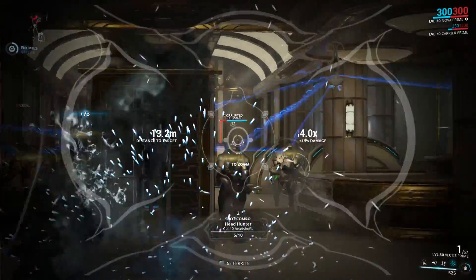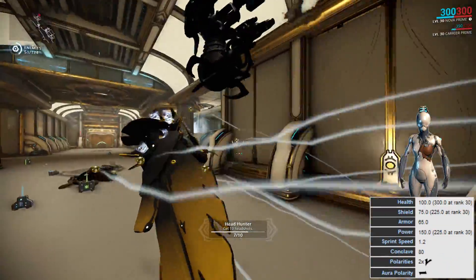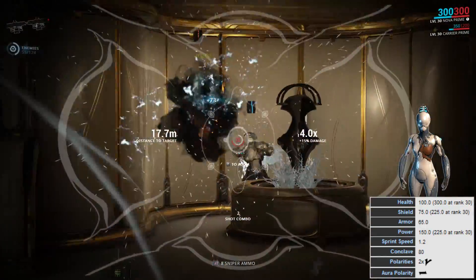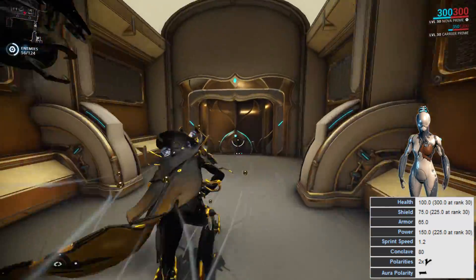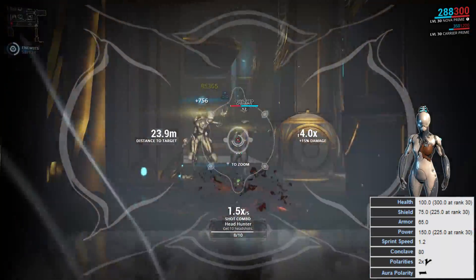The regular Nova is very squishy. She only has 100 health, which goes up to 300 at rank 30, 75 shields, which go up to 225 at rank 30, and 65 armor, which is very low. But she does have 150 power, which goes up to 225 at rank 30, and she is very fast with a sprint speed of 1.2. She has 3 polarities: 2 Vs and a dash in the aura slot.